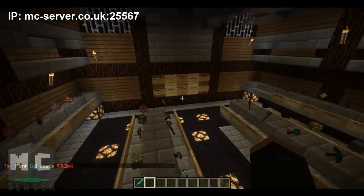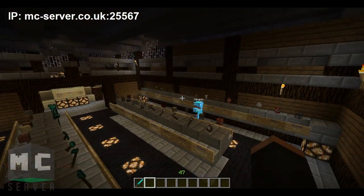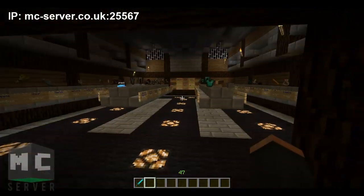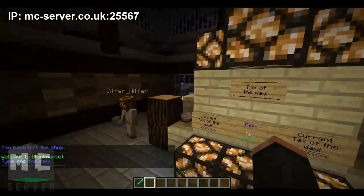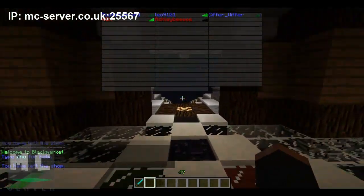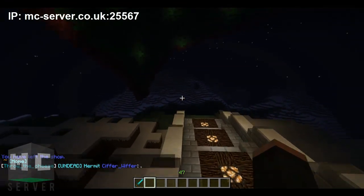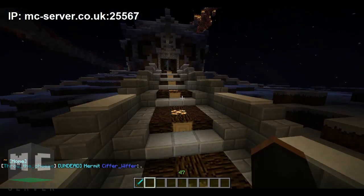This is the shop where you can buy the essential items which we have picked out. So yeah, this is the main server at the moment. You'll be able to connect through the IP, which will be in the top left-hand side of the screen all throughout the video.